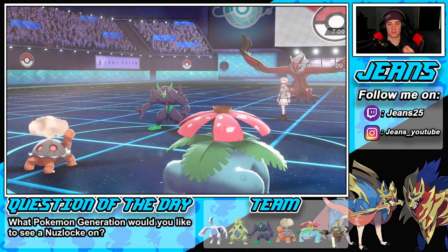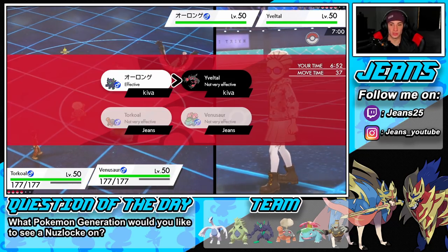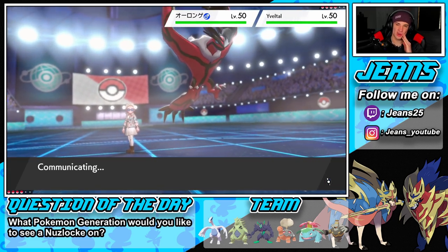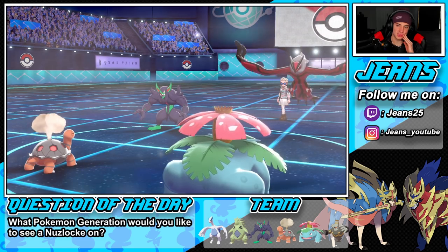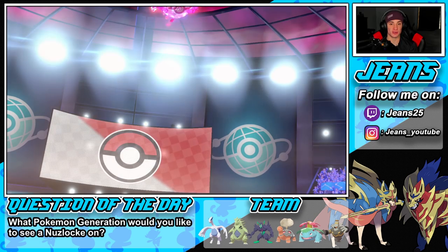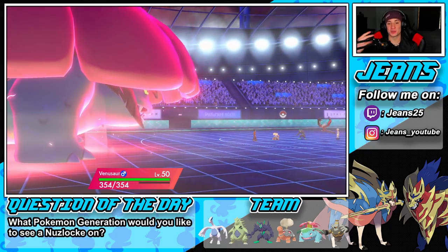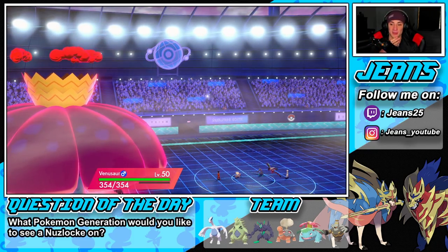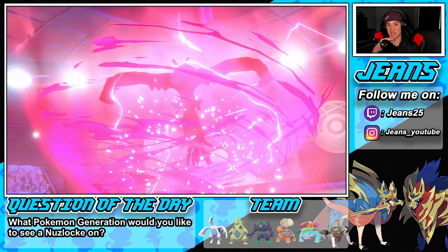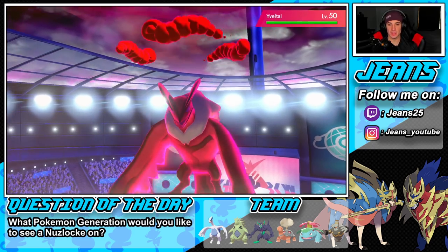Drought comes out and I'm going to Eruption — do as much damage as possible. I could Dynamax and go Vine Lash or Ooze. I don't want to use Max Ooze because the special attack drop would hurt my own side too. He might Snarl with Yveltal — Yveltal does learn Snarl — or Dynamax and go for Max Airstream. This lead poses two big threats simultaneously: he has to worry about both the Venusaur and the Torkoal Eruption, which makes the pressure really good.